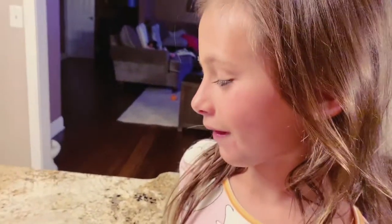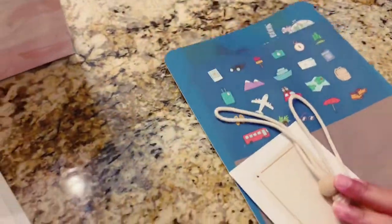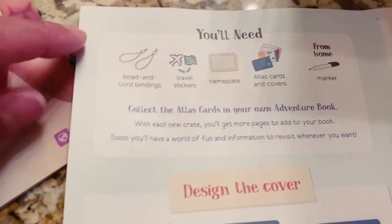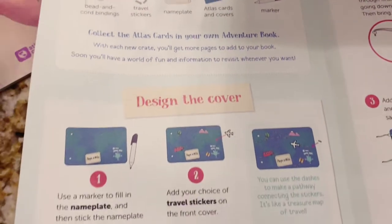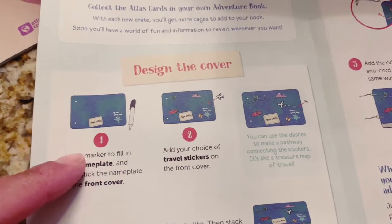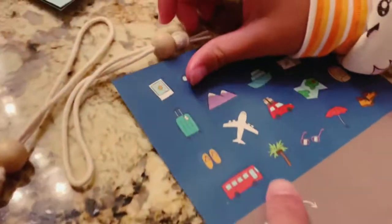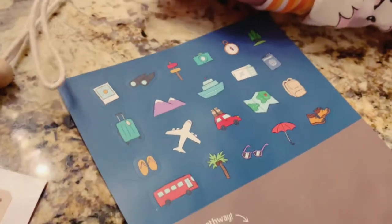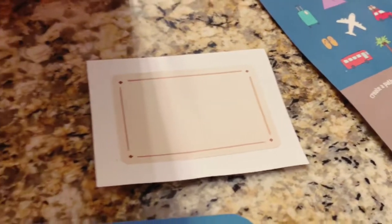Which one do you want to do first? I want to do the adventure book. This belongs to the Atlas book — everything you're going to need. So you actually get the designer cover too. So this is the front of your adventure book, and they came with little stickers that you can go ahead and design however you want.